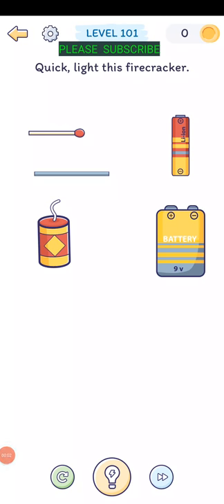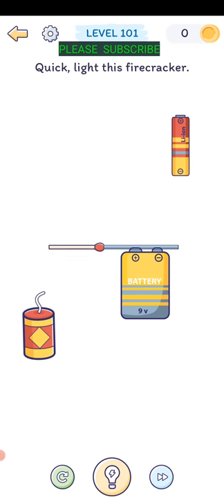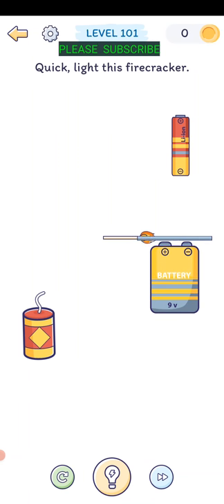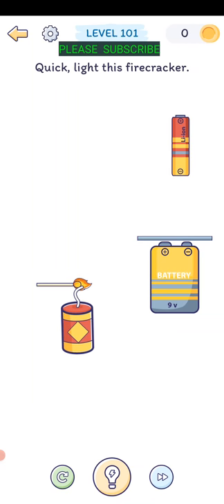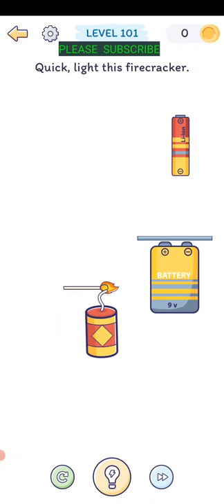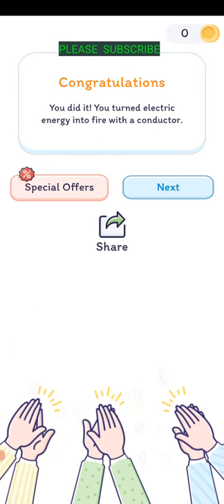Quick, light this firecracker. Got a battery here - if we put a metal bar on a battery it should get hot. Put the match on there and move it around to light the match on fire, then take the match and put it on the firework. Let it sit there for a little bit. You turned electric energy into fire with a conductor.